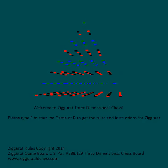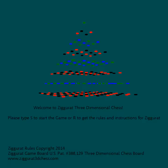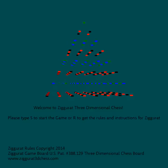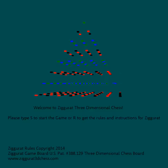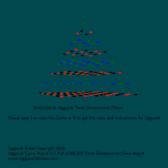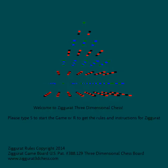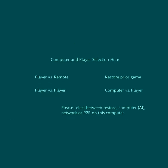Ziggurat three-dimensional chess is a true three-dimensional environment which combines the familiar movements of standard chess and exciting new moves in pieces never seen before. The rules of movement are easy to learn, but the ultimate challenge of Ziggurat is greater than chess because there are more pieces, more squares, and more ways to move.